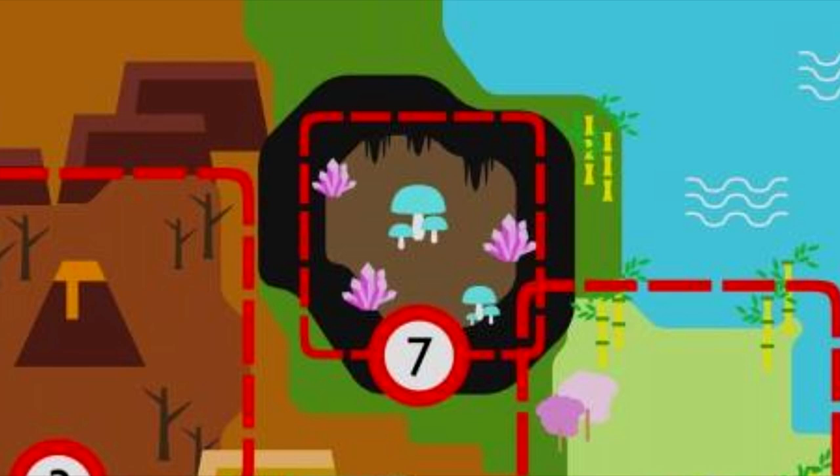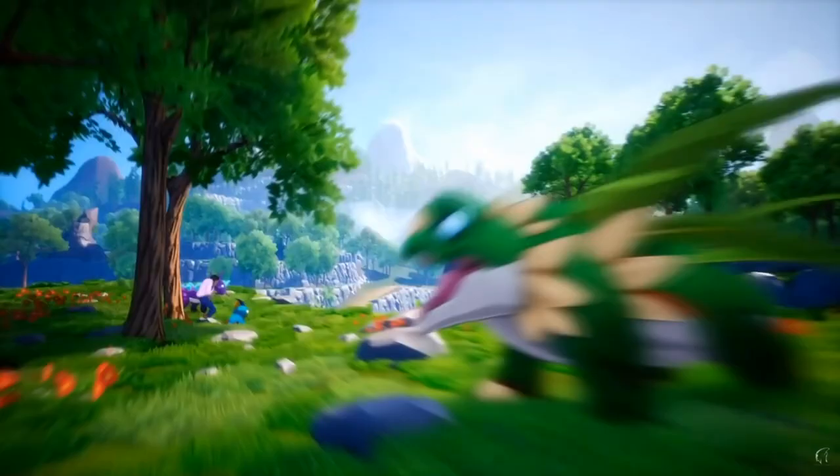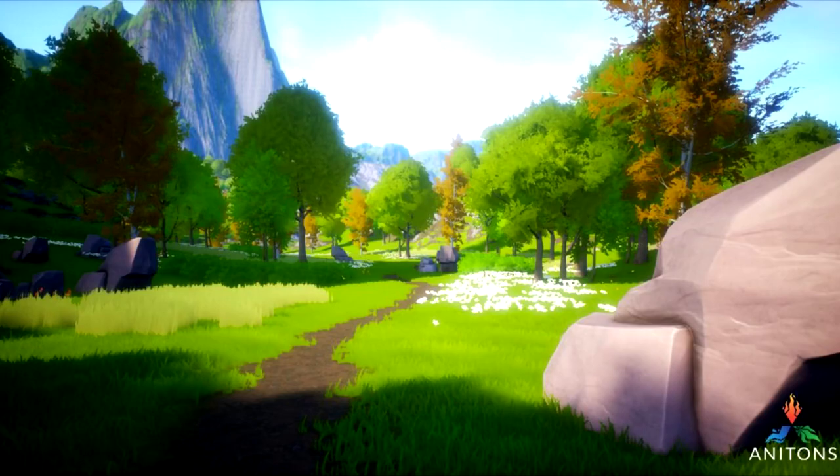The sixth biome is a desert, so it could be home to rock types, nature types in the form of cacti, and fire types because deserts tend to be very hot. The seventh seems to be an area that will likely hold crystal types given the small crystal icons on the map. The eighth is very interesting, featuring bamboo and cherry blossom trees seemingly based off Japan — we don't see a typing that screams specific, but electricity is the last one so perhaps this is home to electric types, but only time will tell. The in-game screenshots revealed look absolutely beautiful.